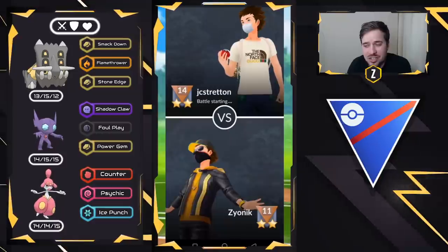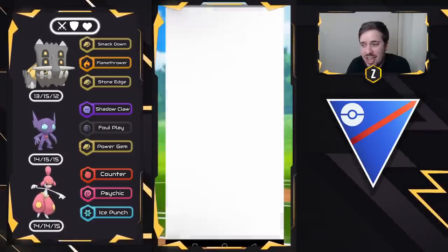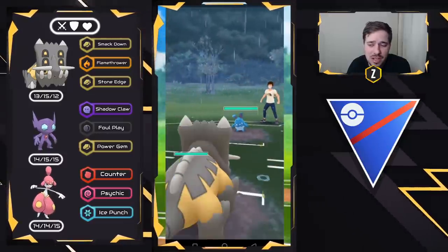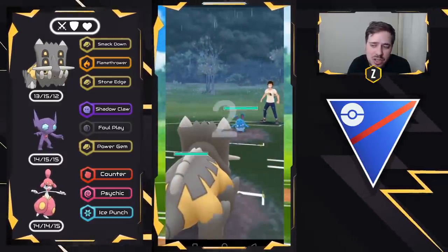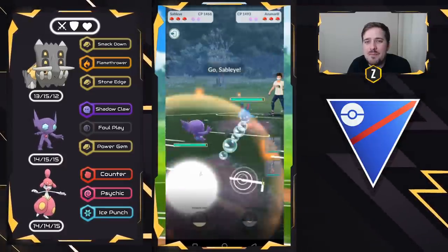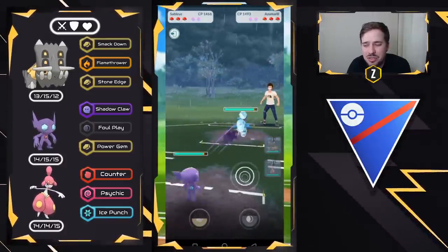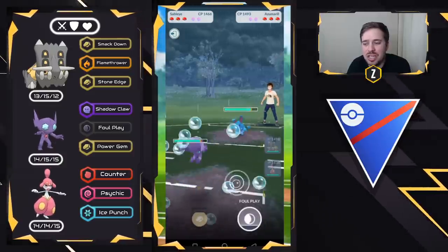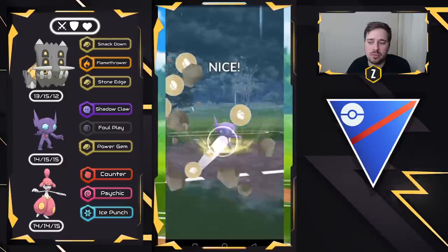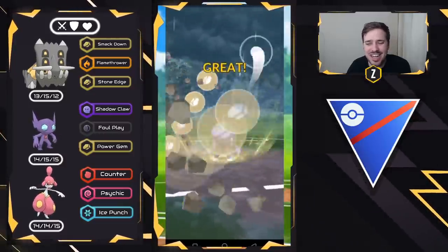This team is honestly ridiculous — it is so strong, and rightfully so. Medicham and Sableye are extremely strong, and so is Bastiodon. Let's see what we do with Azumarill leads. What you want to do on Azumarill leads is go straight into Sableye. It's going to beg them to stay in — absolutely beg them. And this may be the only counter to Medicham as well.